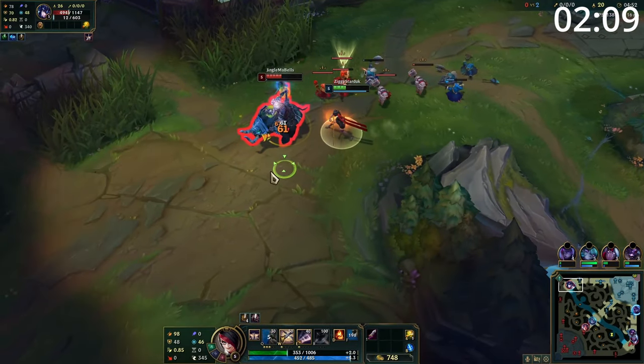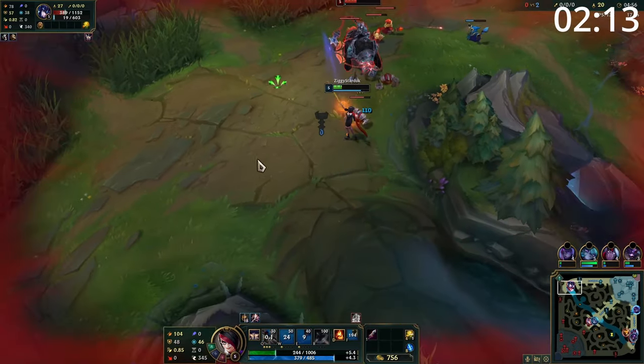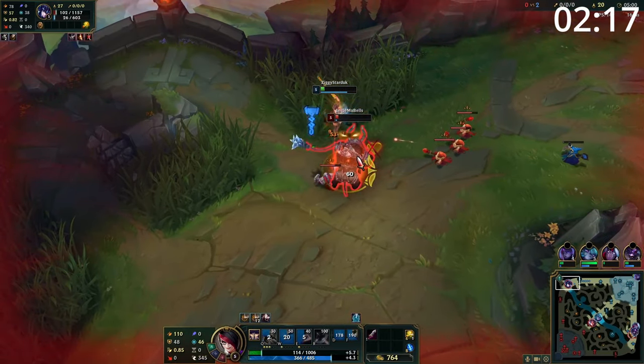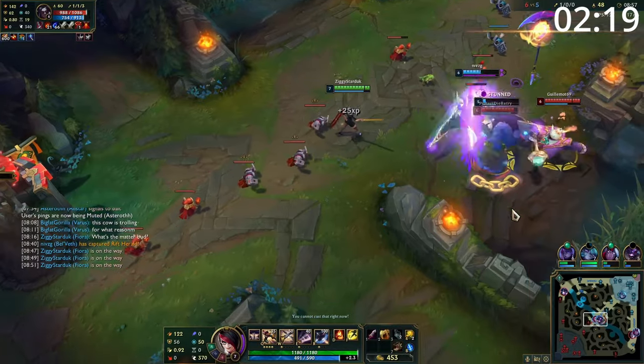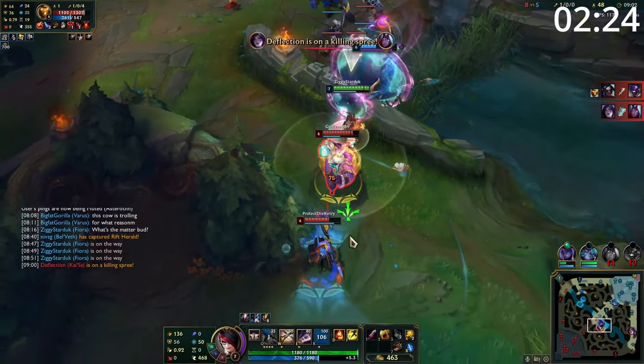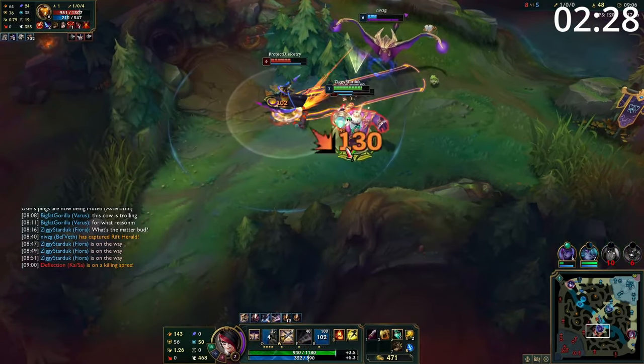Starting the game, Fiora can bully a lot of matchups. Between her ability to get onto her target with her Q, and her ability to deny damage and lock down with her W, look to proc your Grasp as often as possible for even better trades. After you've started a fight, you can either chase them down with more Qs, or simply use Q again to disengage. However, even though she's strong early, she still scales incredibly well, which means there's no pressure to put out tons of aggression, and you can simply farm to be powerful later.